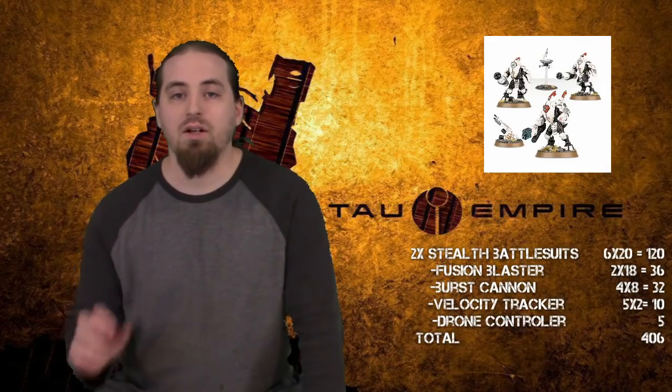Next on to Elites, where I've got two identical groups of Stealth Battlesuits, each with six models carrying two Fusion Blasters and four Burst Cannons for the total. They've also got five support systems that are Velocity Trackers and one Drone Controller for each group. Next is a Firesight Marksman with a Pulse Pistol and a Markerlight, bringing with him a Heavy Support Sniper Drone. That's my 750 points of Tau.